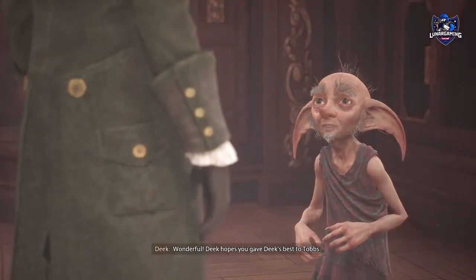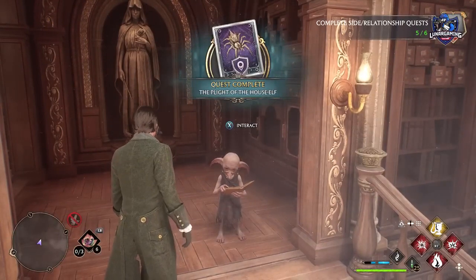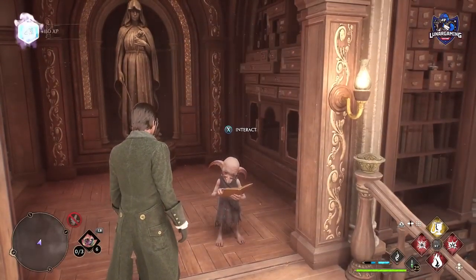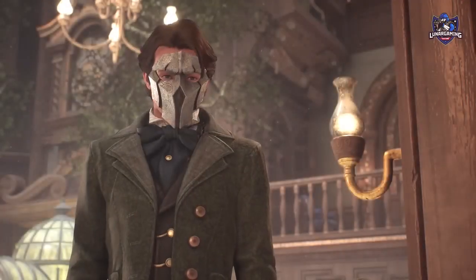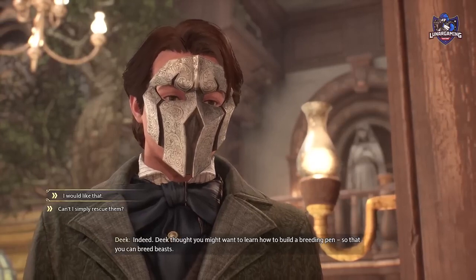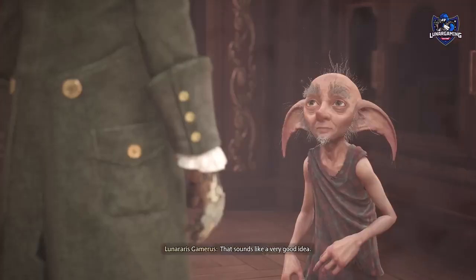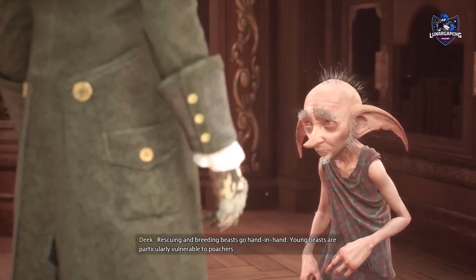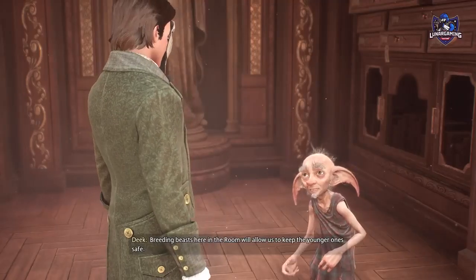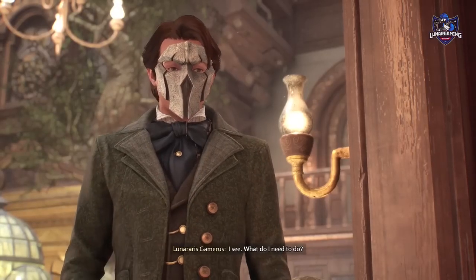First, you must play through the game until you reach the Room of Requirement and then start doing tasks for Deke. Keep speaking with him and eventually you will get a quest called The Plight of the House Elf. Once you complete that and leave the area and come back, Deke will ask you about breeding animals in a quest called Foal of the Dead. I'm near the end of the main missions when I started this, but some say you need to be progressed until it's winter at Hogwarts before you can get this quest — keep doing the Deke quests and you'll eventually get the one about breeding animals.